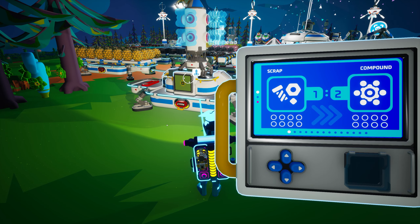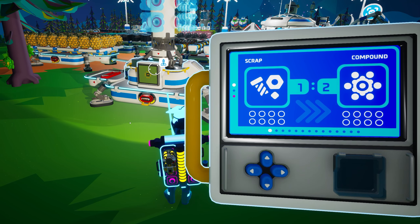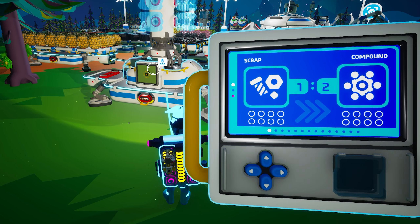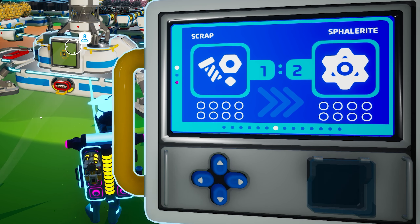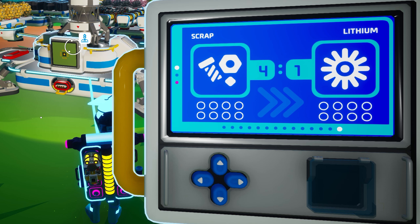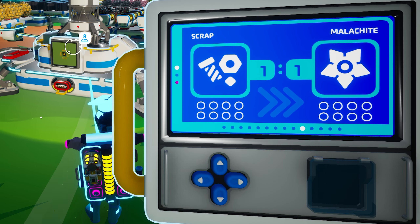The top third of the control panel features a display that conveys information about the resource you are trading and what you will receive in return. You can scroll left and right within this display to select a different resource to receive. The trade platform defaults to the menu to trade scrap for natural resources, and as you scroll through the available resources, the display updates to indicate how many scrap nuggets are required and how many natural resources you will receive in return.